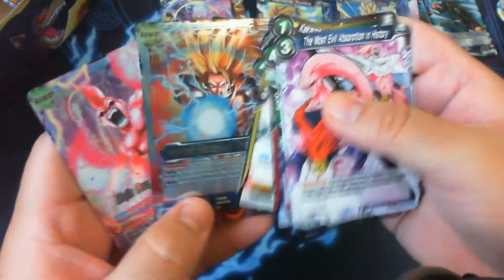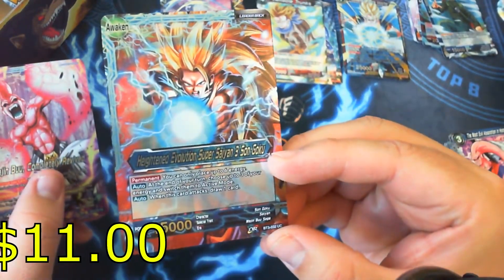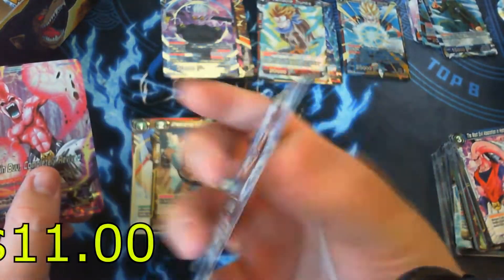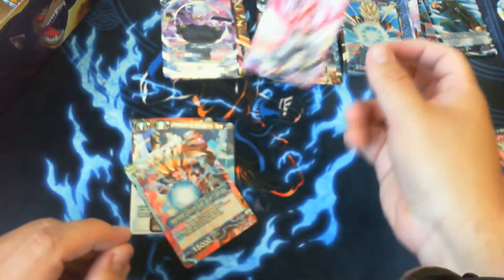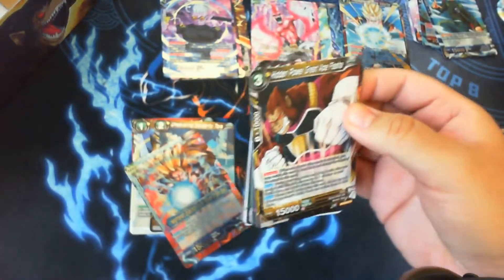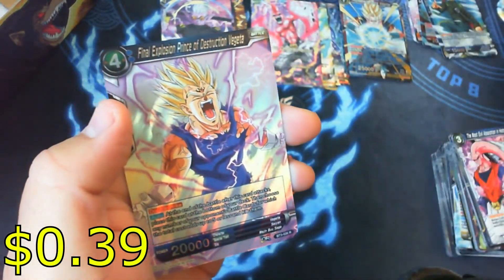Second to last pack and we have a Super Saiyan 3 uncommon shiny foil card — which is good, I needed one of these for my collection. But on the other hand, we have another rare leader taking up one of our rare spots, which sucks. And our final pack — Final Explosion Prince of Destruction Vegeta is our final rare.